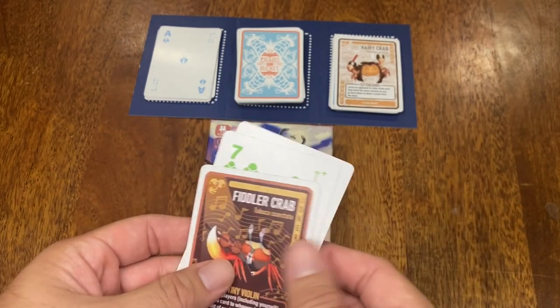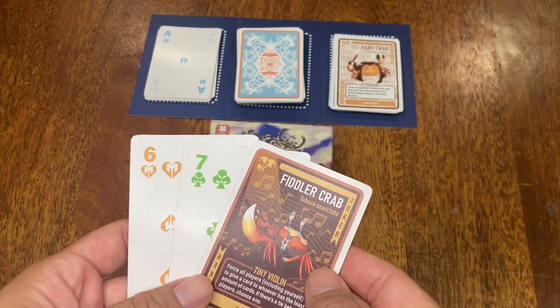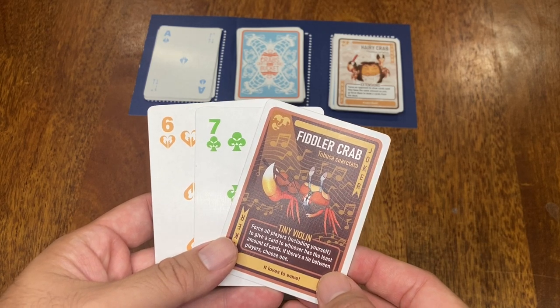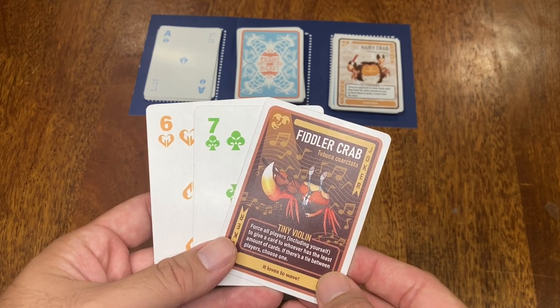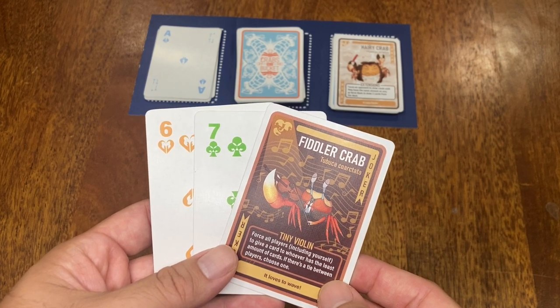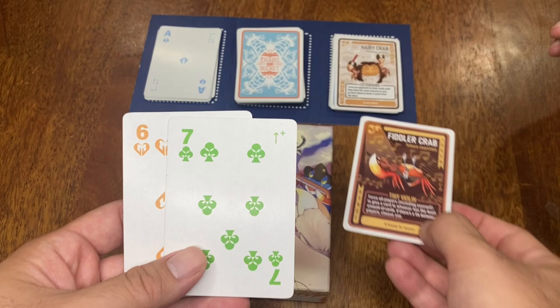Here's how to play Fiddler Crab. I have two cards plus Fiddler Crab for a total of three cards. Fiddler Crab's ability, Tie New Valin, says to force all players, including yourself, to give a card to the player with the least amount of cards. If there's a tie between two players, choose one.